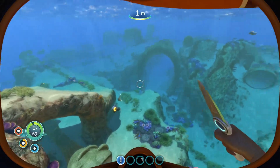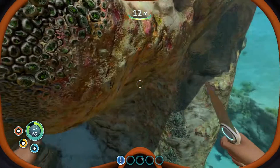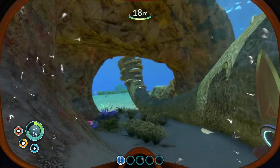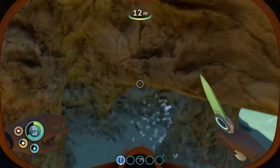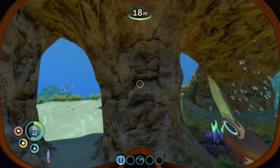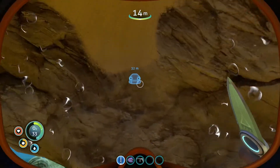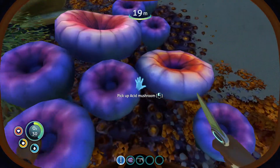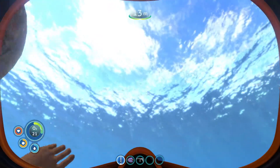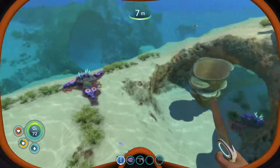We swam down somewhere and saw a bunch of nodules — oh, there's that guy. Here we go. We can also pick up titanium. We can see our oxygen is going low. We can grab an acid mushroom or two. We're going to go get some more oxygen, but we need to find that cave that had all those nodules — it was over here.